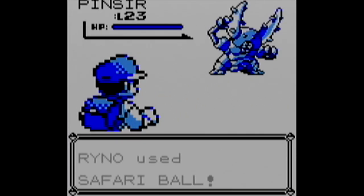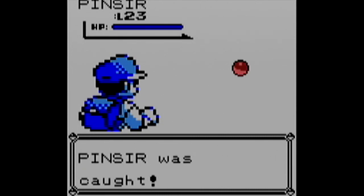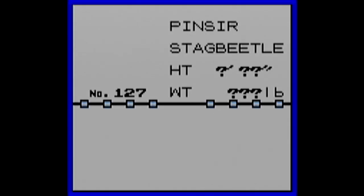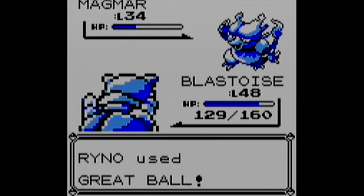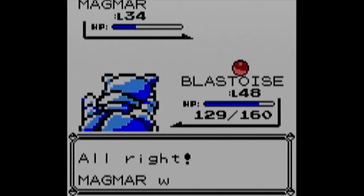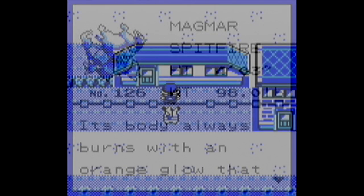Next up, the Fighting Dojo - we just had to beat it to get a Hitmonchan, which is the alternate to Hitmonlee since you only get one at a time. Then our Safari Zone adventure wasn't over because there are version exclusives there, starting with Pinsir, which has a very weird-looking sprite in both Red and Blue. After that, we went to the Cinnabar Mansion lab to find a Magmar, which is not obtainable in Red.